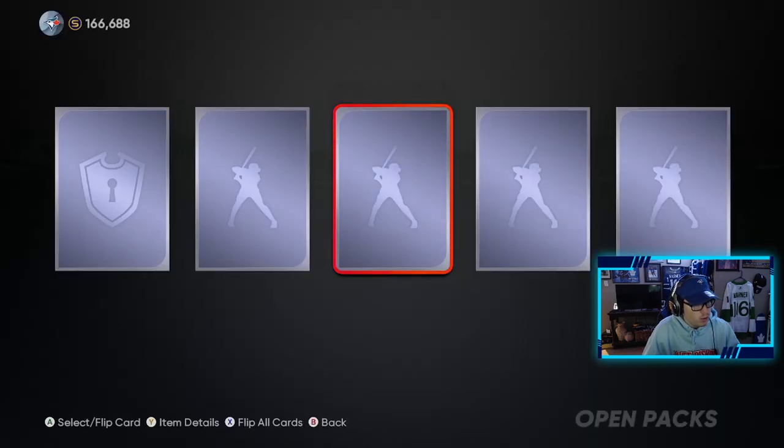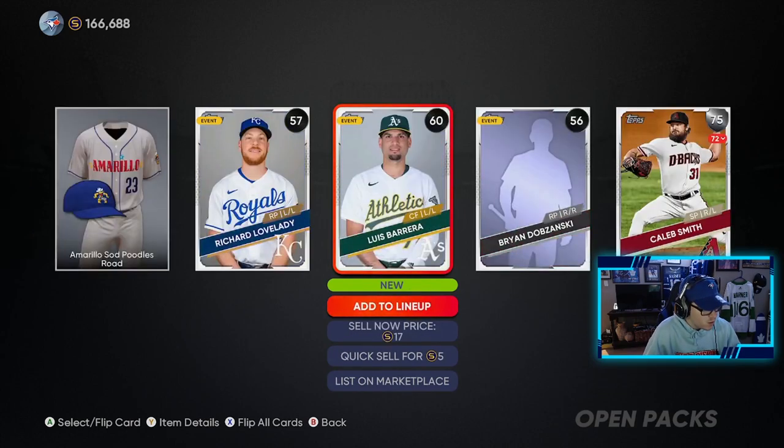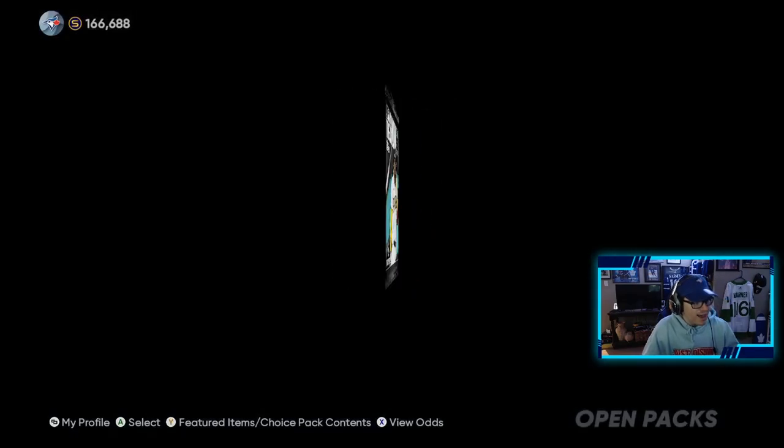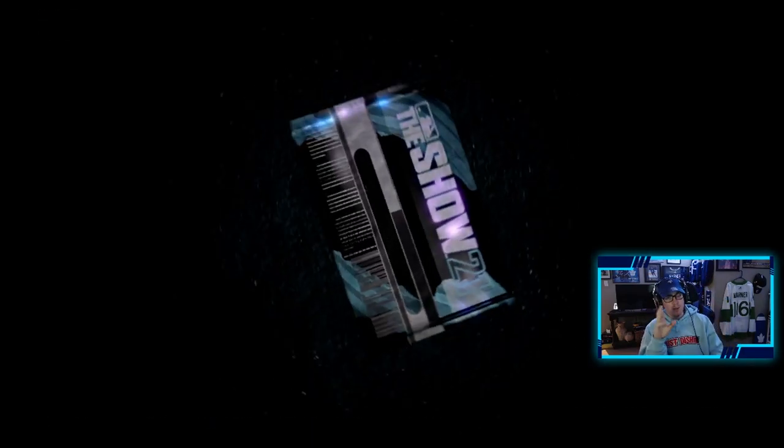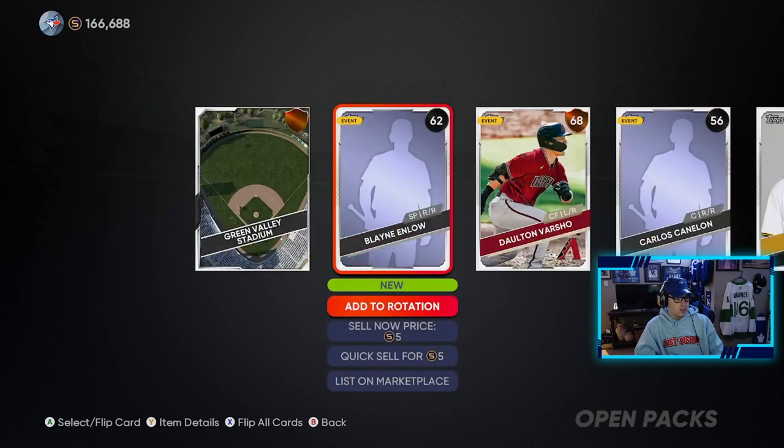We finally got a silver player — this guy's up to an 81 now, so that's cool. Four more of these to go. Bronze in this pack. Pregame shake — we like that. Three more to go. The pack opening animation's a little slow, I don't know what that's all about. Nothing to show for — no golds in these regular packs. The highest we pulled is a silver. Caleb Smith — he's down to a 72 right now. Last of the regular packs, and then we're on to the Balling is a Habit pack, where I have high hopes.